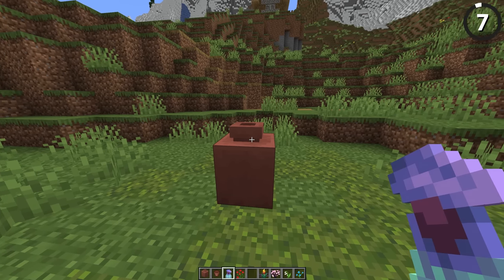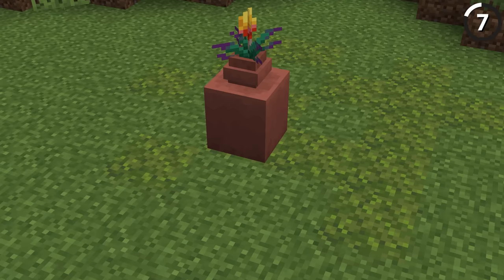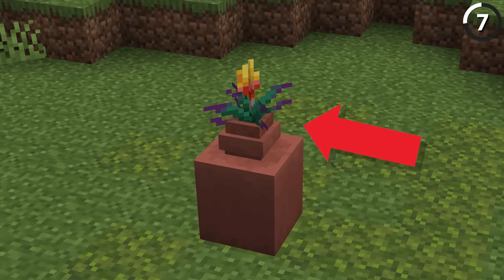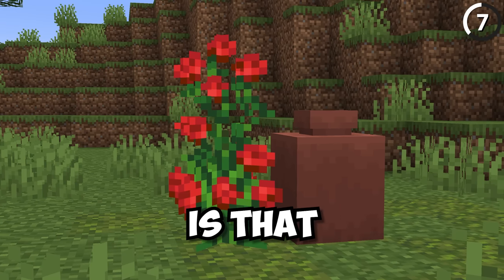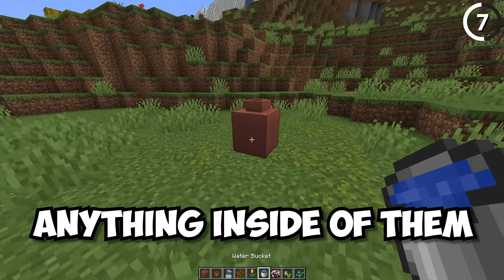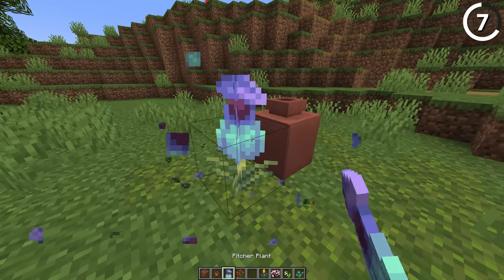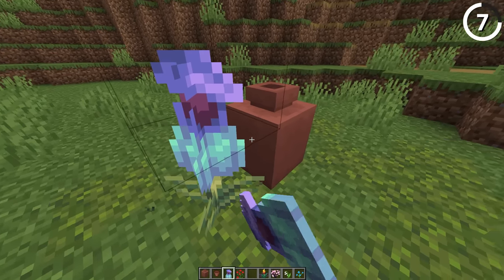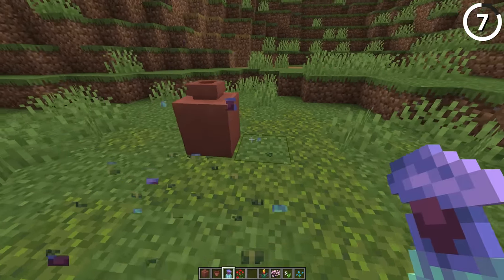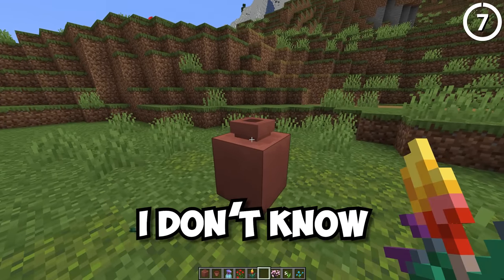You can't place two-block-tall flowers in the new decorated pots, or any flowers inside them for that matter. Even though it's possible to put a tiny flower pot on top and have it still look right, the truth is that even though these are pots, there's no way to put anything inside them — not water, not potions, not plants, nothing. Why would you add new two-block-tall plants from the sniffer in the same update, but give them no way to be planted inside the new pots?